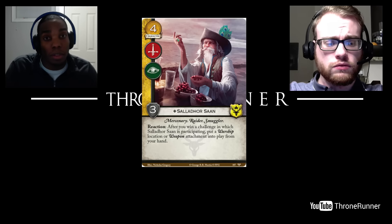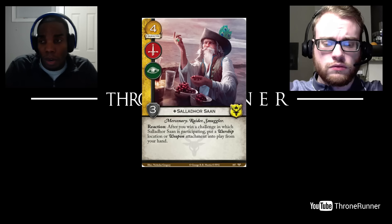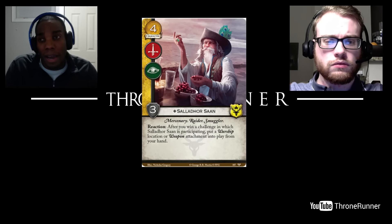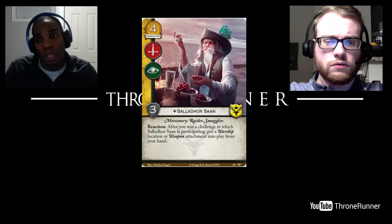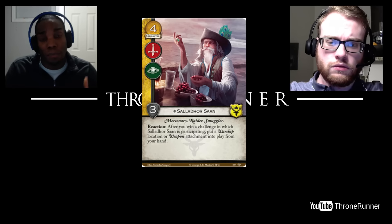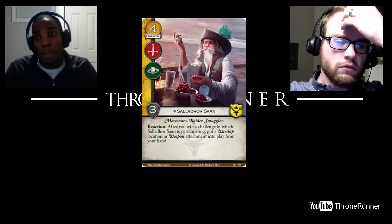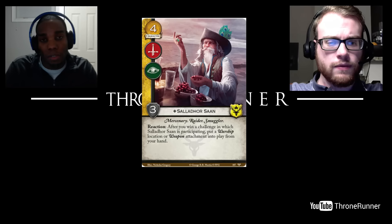At the end of the day, you still need to draw the warship — you'd have to pack your deck full of them, which isn't what Greyjoy players want to do. It would be nice to win a challenge with him and drop down a free Great Kraken or Raiding Longship, but it takes too much setup. I'd rather just pay the two gold straight up in the challenges phase and get my Raiding Longship out and start removing characters, than pray they don't do something tricky to stop his ability. One Treachery and that's out the door.